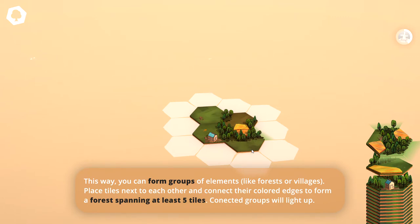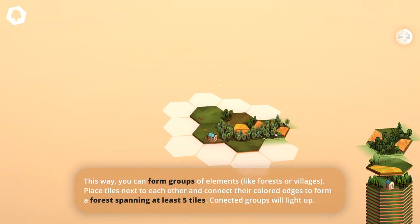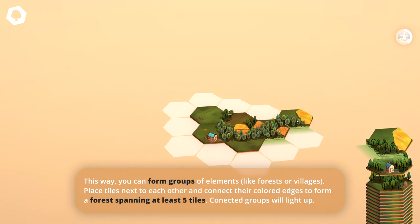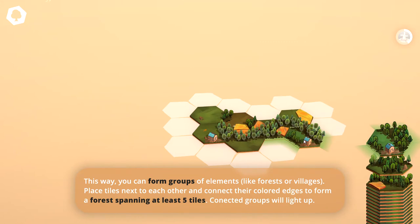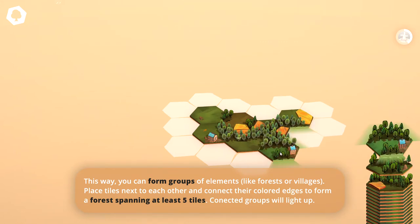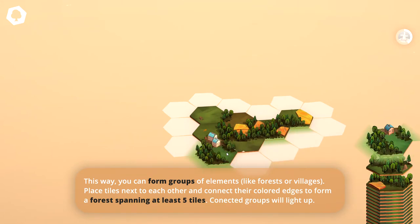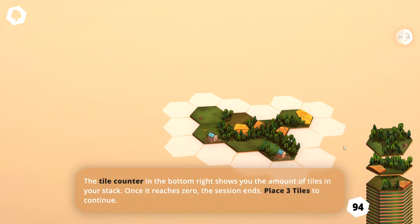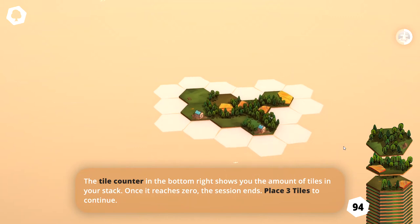Place tiles next to each other and connect their colored edges to form a forest spanning five tiles. Let's put that there — so this should be one, two, three now. And if we put this here, that'll be four. And then last but not least, let's go ahead and put this one. Can we do the trees and the village now? Let's put this one right there. That gets us a forest of five tiles.